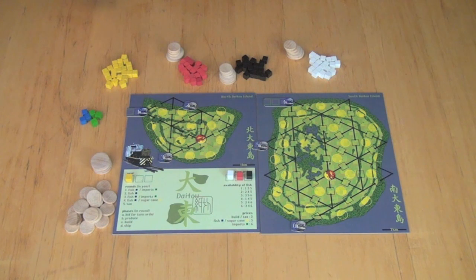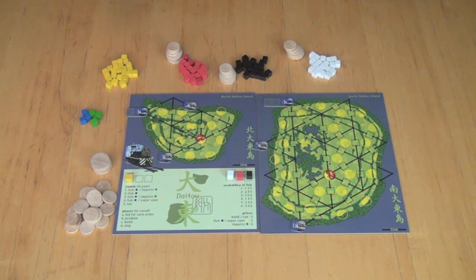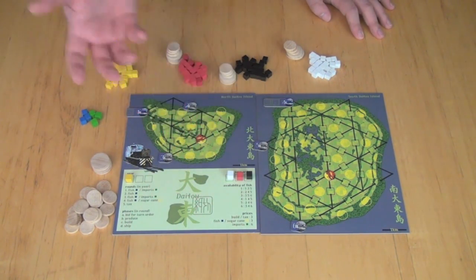Before we get to production, we first determine turn order. In a three player game, you have a round table bidding where the start player bids some amount of money and each player has to either bid higher or pass. The first player to pass pays nothing, the second player to pass pays half of what they bid, and the third player to pass pays full price but gets to go first. In a two player game, you have blind bidding where you put a certain amount of money in your hand, reveal it, and the player who bid more goes first.